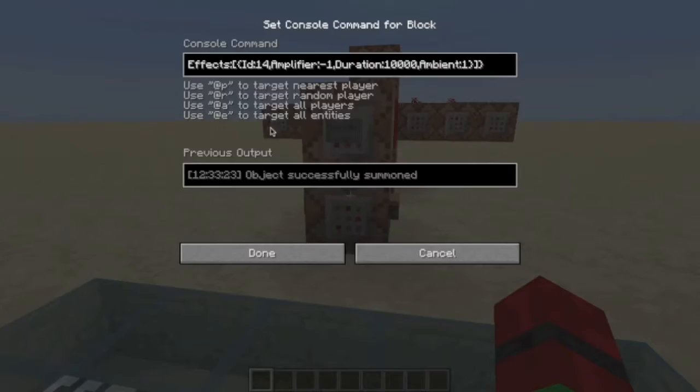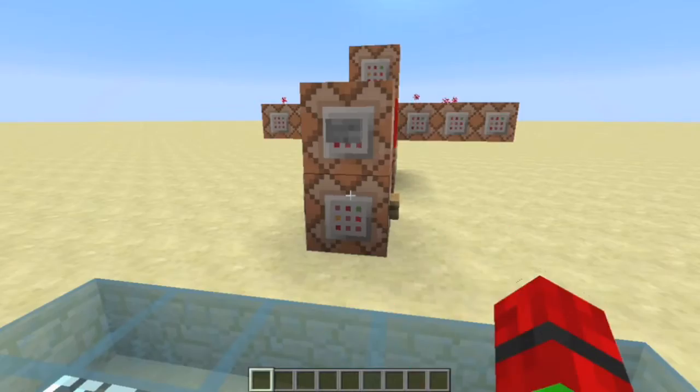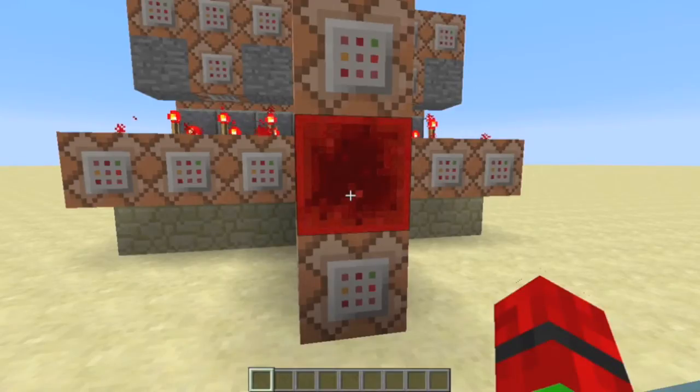First off, there is an invisible squid which is invulnerable and is constantly being teleported to you. This squid is used as a marker, so when you die the squid stays in its place, thus marking where you died.